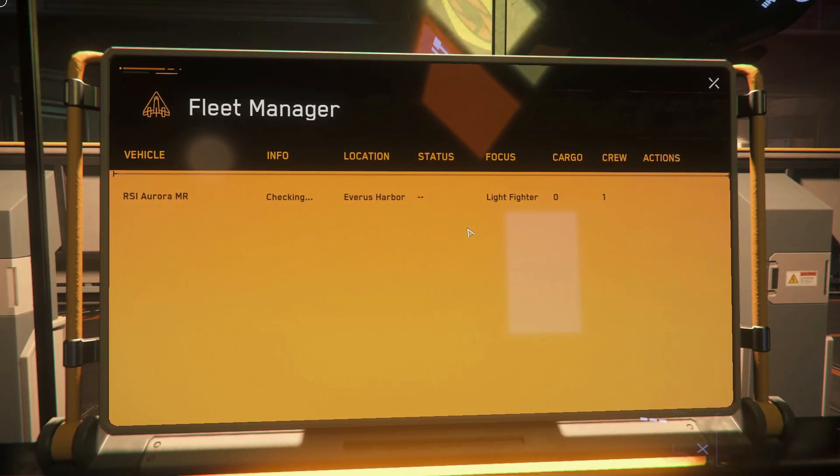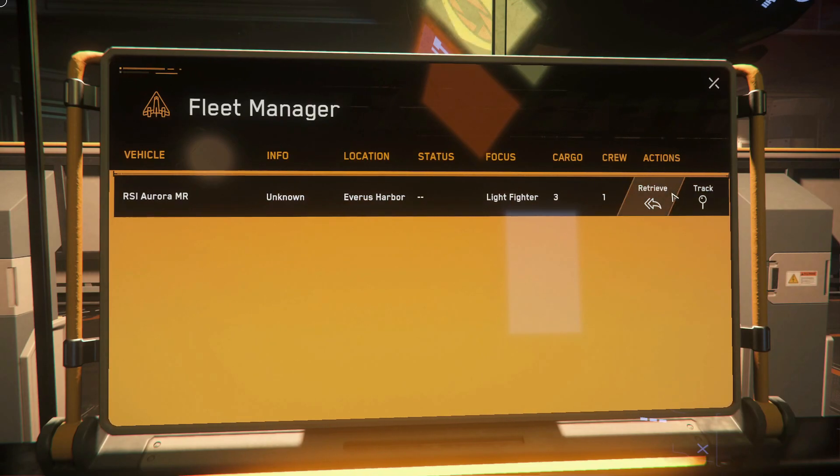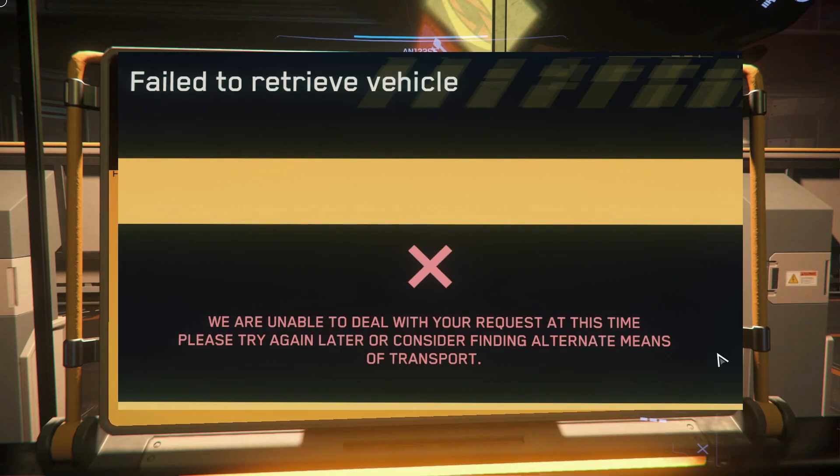I wanted to do a quick video on showing you how to fix the problem where you get 'the ship is currently unavailable' and how to solve it when you only have one ship.